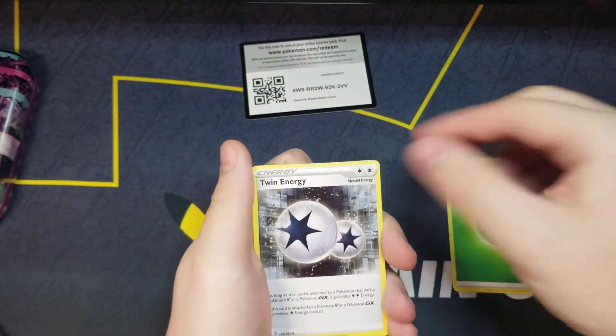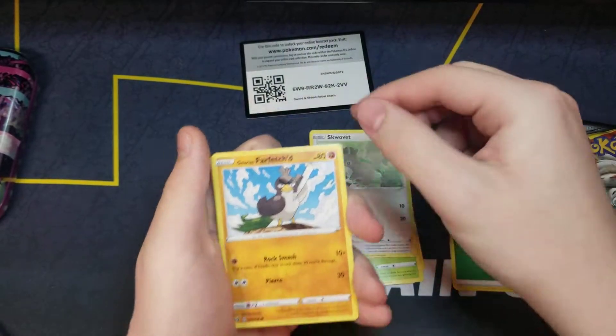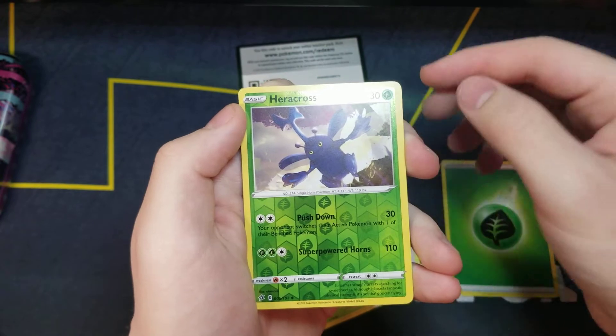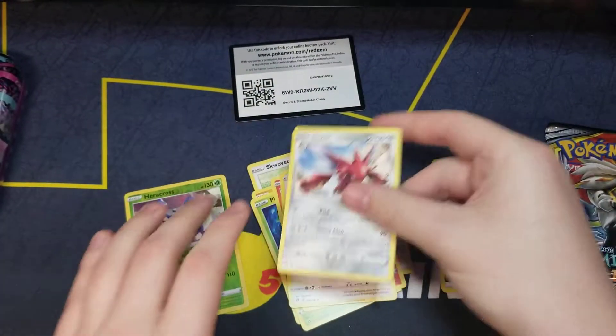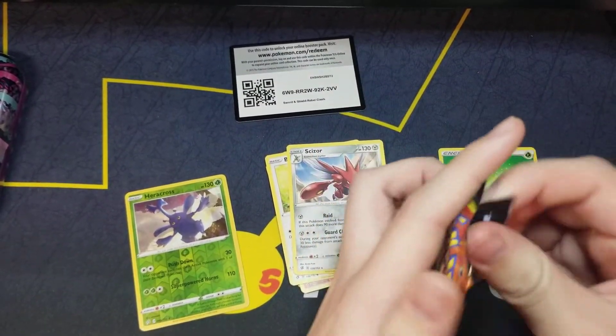Energy, Twin Energy, Dan, Shuckle, Squavit, Farfetch'd, Phantom, Full Pics, Funnelbunny, Haircross reverse hollow, and Scizor rare. Okay, then we got Cosmic Eclipse.